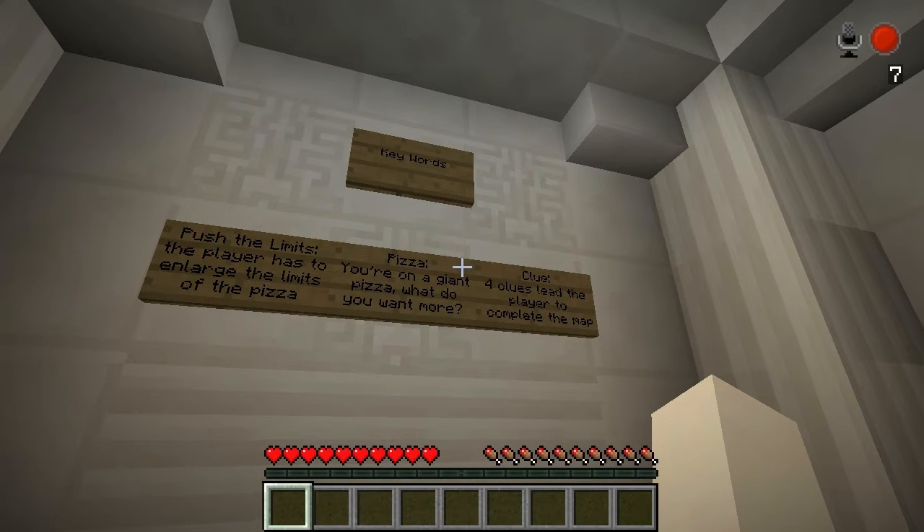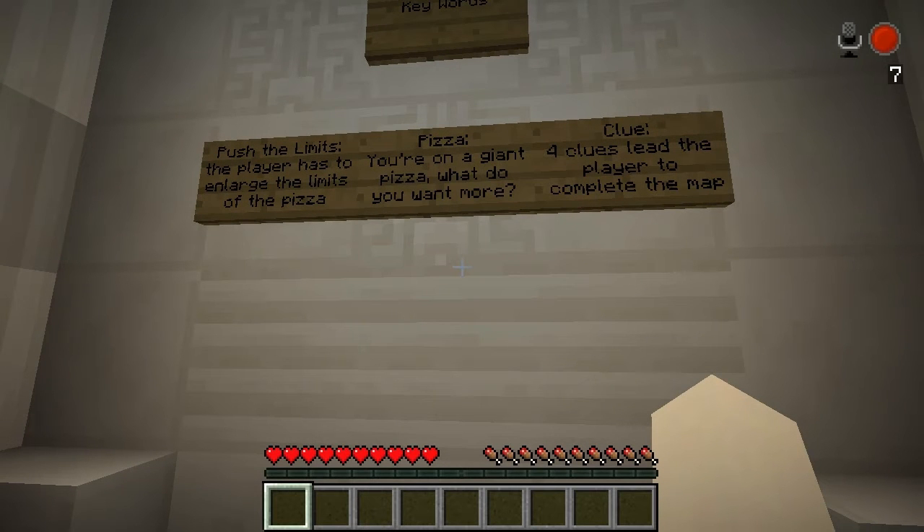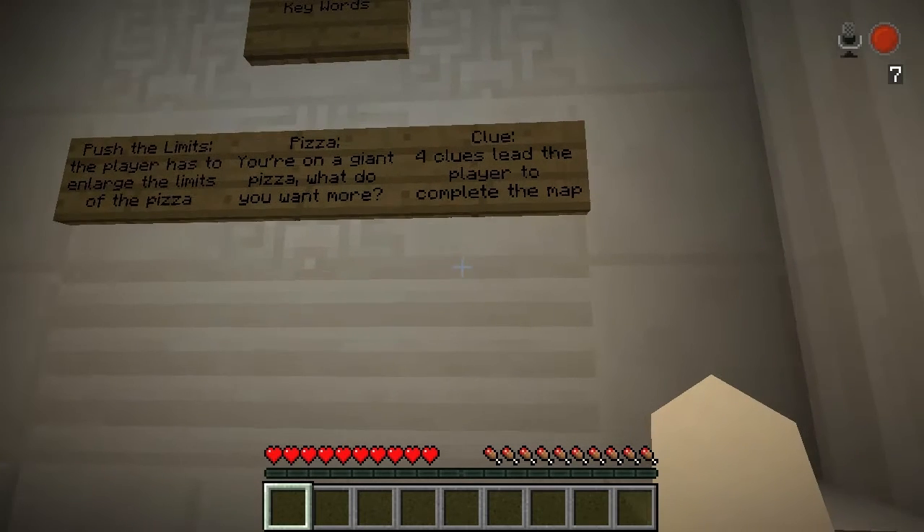Keywords: push the limits — the player has to enlarge the time limit of the pizza. Pizza — you're on a giant pizza, what do you want more? Clue — four clues lead the player to complete the map.